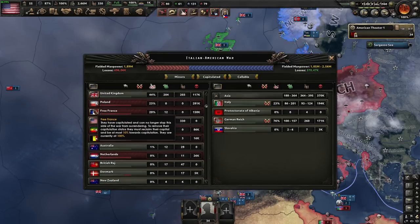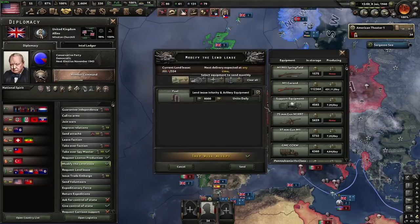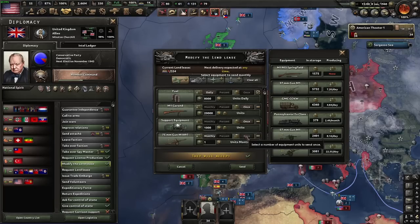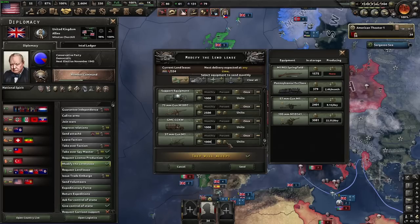What I can do is lend-lease these guys anything. I'm going to lend-lease the UK even more stuff — I produced a whole bunch of outdated guns. Here, have 20k guns, some support equipment, some artillery. It doesn't matter what you lend-lease them; as long as you're lend-leasing them stuff, you will get war participation for it and you'll steal theirs.